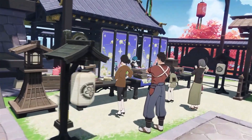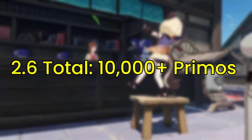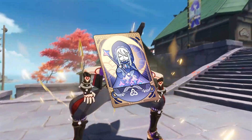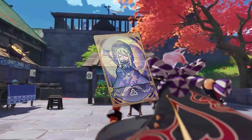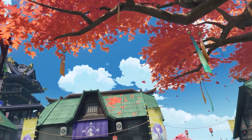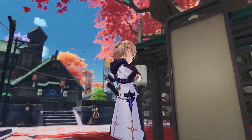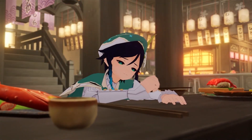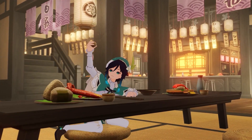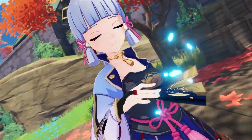If you haven't used your primogems from the first phase of patch 2.6, you would actually get around 10,000 primogems total, which should get you around at least 63 wishes. We also haven't taken Welkin into consideration — if you get Welkin throughout patch 2.6, you'll have an additional at least 3,600 primos, or an equivalent of around 25 wishes. I do recommend trying to have Welkin as it's pretty cheap and gets you quite a lot of primogems overall.